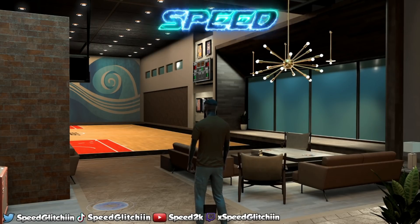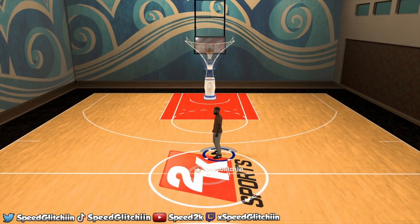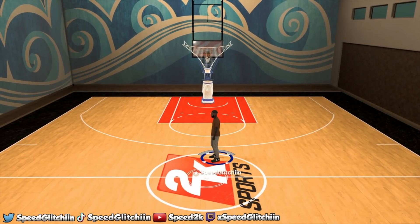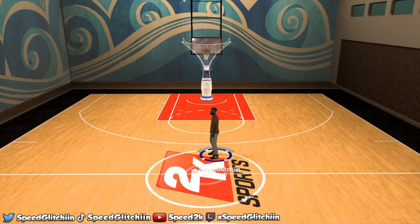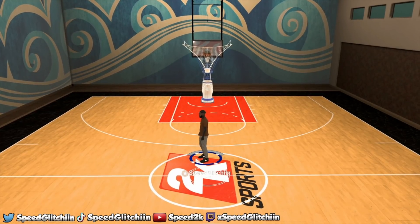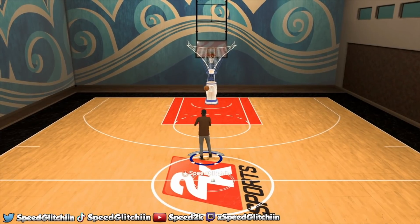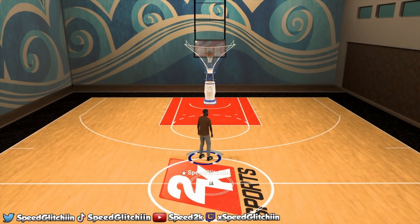Now that the script is plugged in, go ahead and start the ball machine. This script doesn't have instructions on it, so I'll show you now. Normal shots: just hold Square by itself — no R2 or anything. Catch and shoot: just tap Square once, no R2. Fading: hold R2 and hold Square.